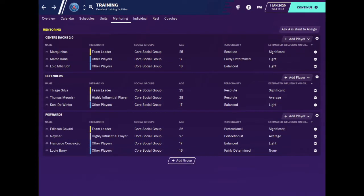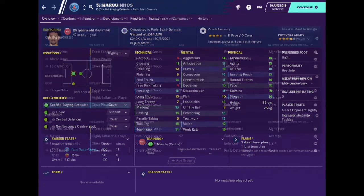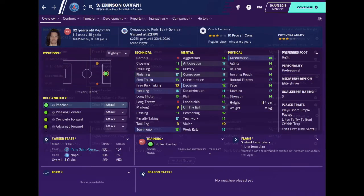I will now create a new set of groups for the second half of the season. In the new centre backs group, I got Marquinas to replace Thiago Silva as the mentor for Kana and So. Just like Silva, Marquinas has a resolute personality but his determination attribute is two points higher at 17. Thiago Silva has been assigned to the defenders group where he is the leading mentor ahead of Meunier and De Winter. For the forwards group, Edinson Cavani and Maymar will act as mentors for youngsters Francisco Conceisau and Louis Barry, but Cavani will have more influence in the group due to his position in the squad hierarchy.